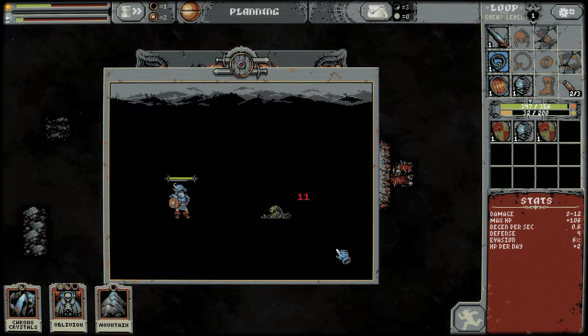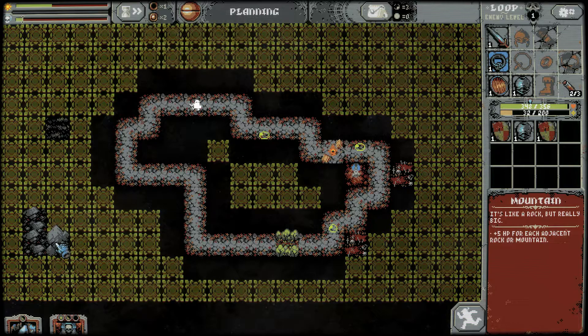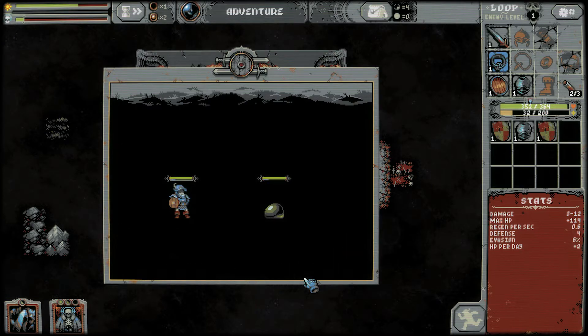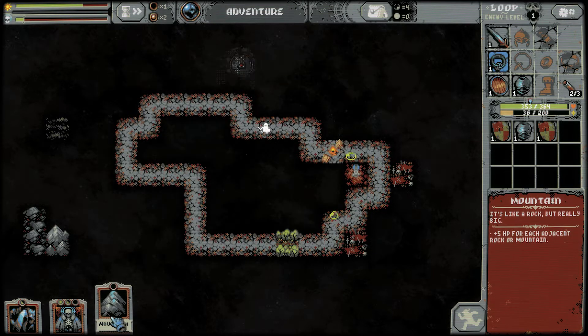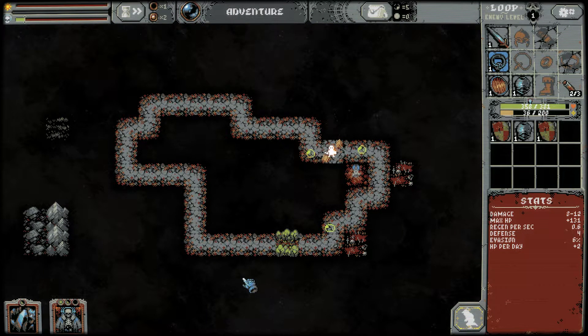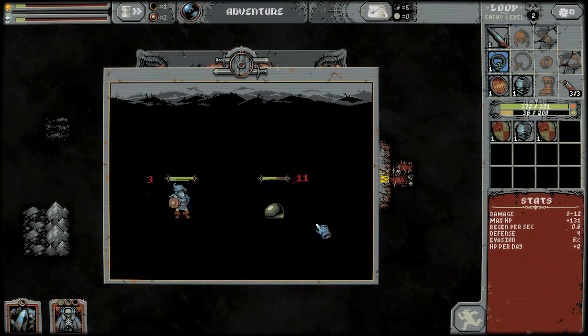Nothing's better than what we have right now. We got our mountain, put that there — put that there. Another mountain, let's keep it together there, boost up our HP some more. There's our first lap and we got two treasures out there, which is great. Looking forward to those.